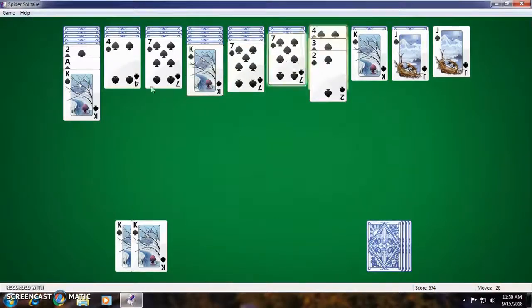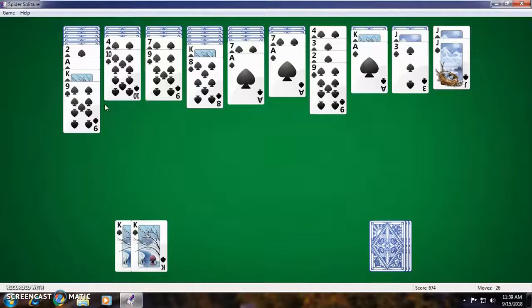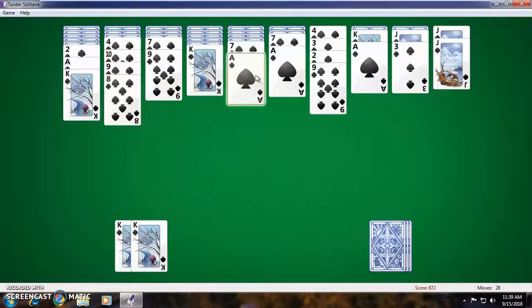Now what? We're gonna have to deal again. Wow, that's a lot of stuff. I don't want to do that, thank you very much. I have a 9 but I don't have a spot to put it. No, no, no — I don't want to do that. This 9 is in the way.